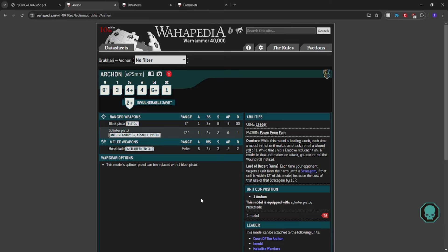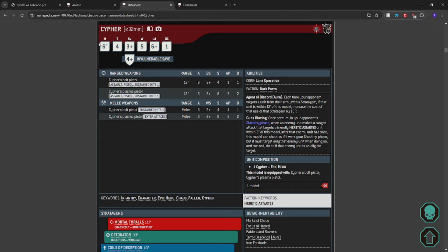But what if there was actually an interaction in which you could have two Lord of Deceit auras? Well, Chaos — what the fuck are you doing where you haven't tried this yet? So, you have Cypher, who has Agent of Discord. And that is the Lord of Deceit: each time your opponent targets a unit from their army with a stratagem, if that unit is within a foot of this model, increase the cost of that stratagem by 1 CP.